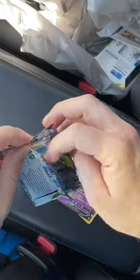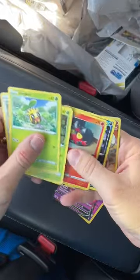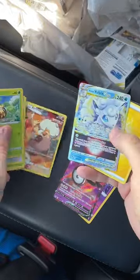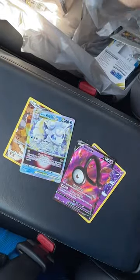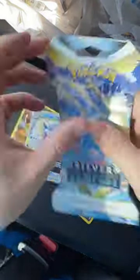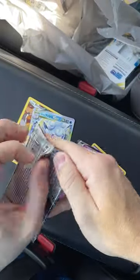Come on, give me the Lugia — pretty please. We got something. We got a Rockruff and a Vulpix V-Star. We're getting the hits, guys. These are definitely the God Packs. Got a few flukes, but overall I'm happy.